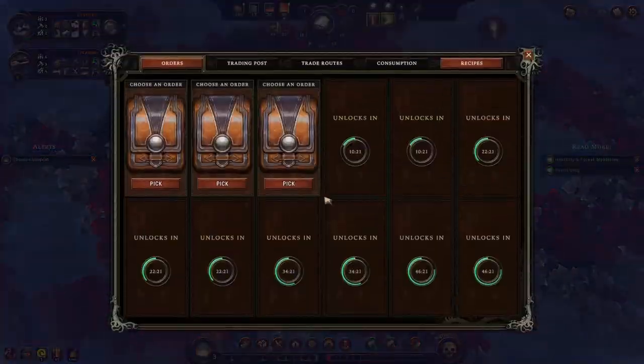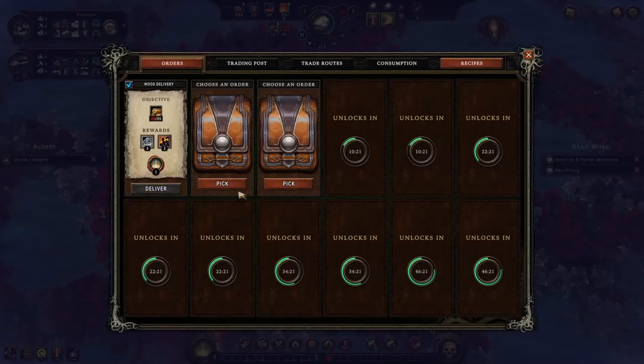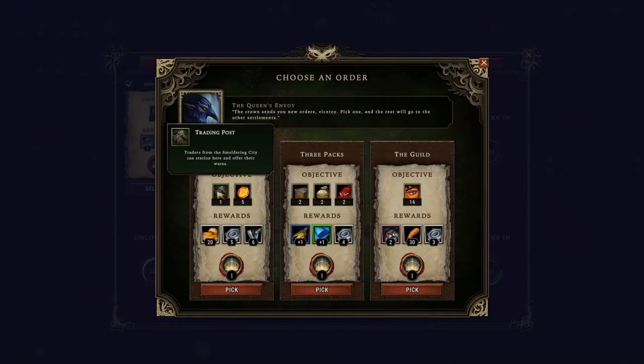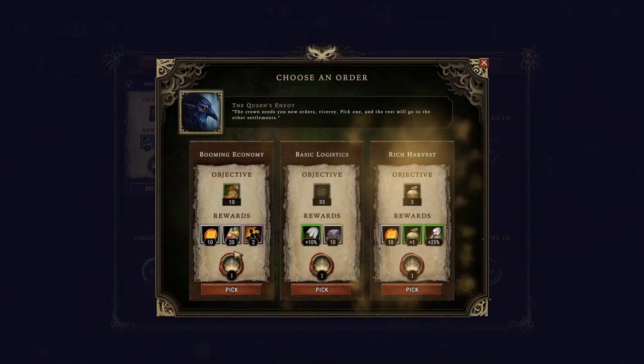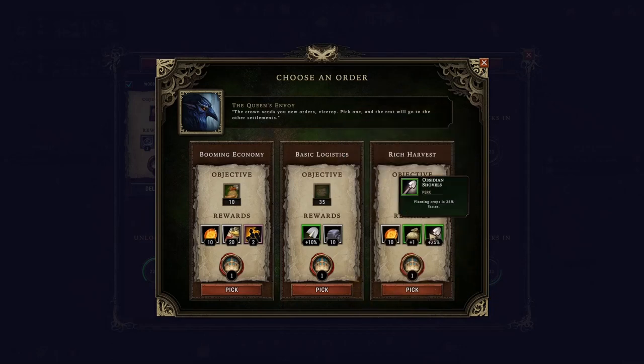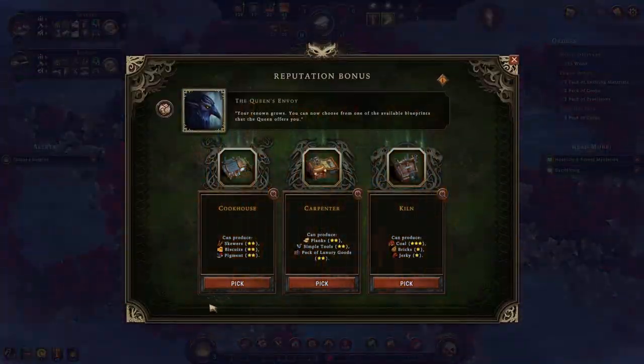Now we receive our first set of orders. We can easily build 35 road pavements, gather 35 woods, and we already have 6 Lizards in our settlement. I'd pick the wood delivery order as it will reward us 2 more villagers — at this stage we need more workers. For the second order I'd go for 3 packs — it's relatively easier and the reward is okay, with additional grain every yield. For the third order, let's make 3 packs of crops — it will give us 10 embers so we can buy things from the trading post later. Shall we pick a blueprint? Cookhouse, carpenter, and kiln.